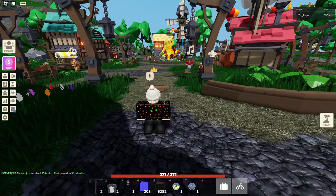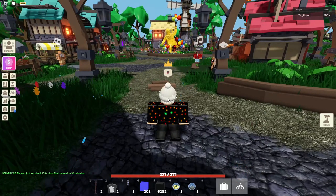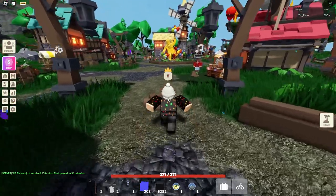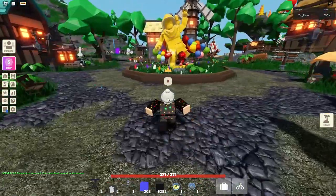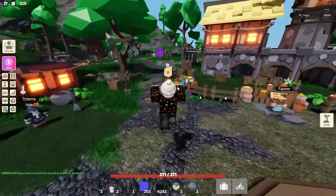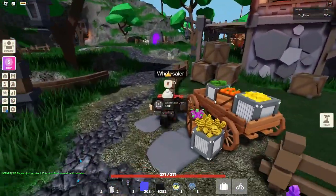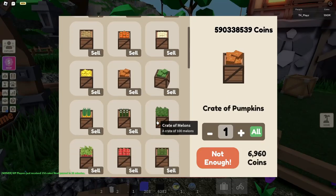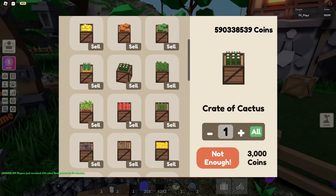Now I'm going to show you where you can sell your crates at Dom the Wholesaler. Walk straight to the statue, then when you're at the statue, turn a little left and go over here. You should see a little leaf icon — this is Wholesaler Dom. You can sell all your crates here.